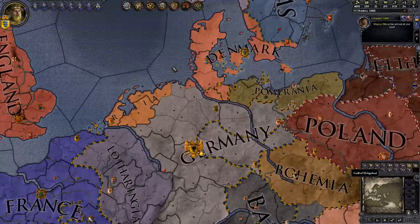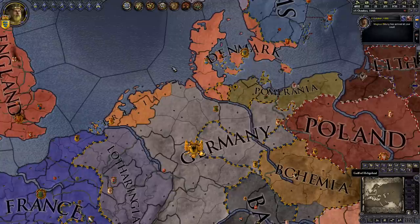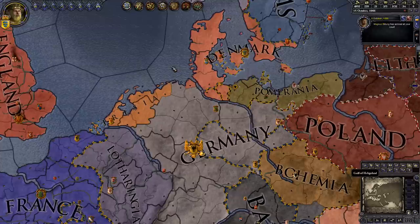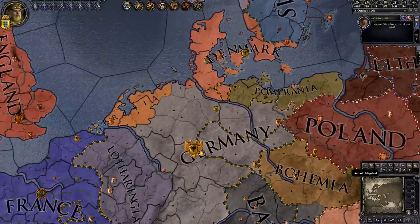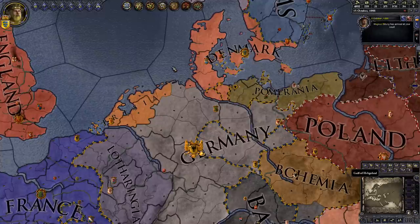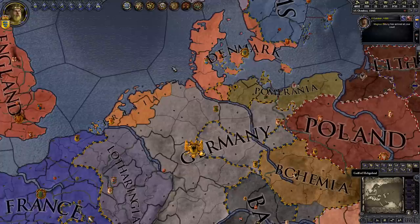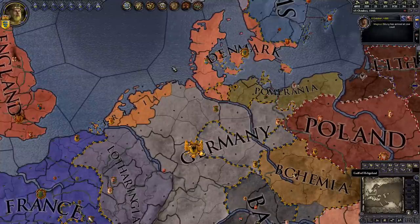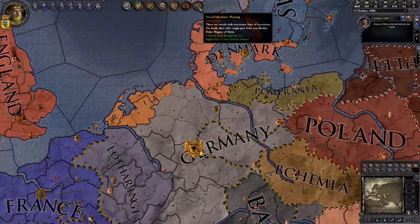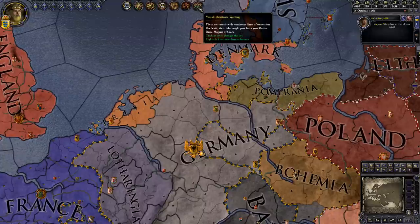Vassal inheritance has its drawbacks — you usually have to give away at least one land title, it can be difficult to find an heir willing to join your court, and your attempt might fail or even backfire. Nevertheless, vassal inheritance is really quite powerful: it enables you to get land without going to war, lets you take land from rulers you are too weak to fight, and if you are a king or an emperor, lets you take multiple counties at once. Note that it is always possible to lose land through vassal inheritance — a warning will appear saying Vassal Inheritance Warning. The best way to avoid losing land depends on the situation; you always have the option of revoking the vassal's titles.